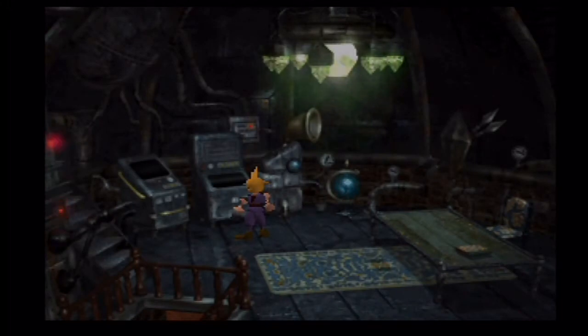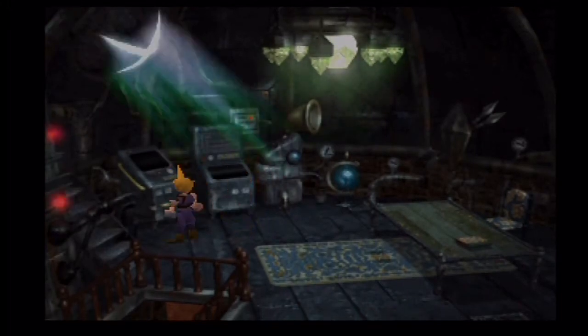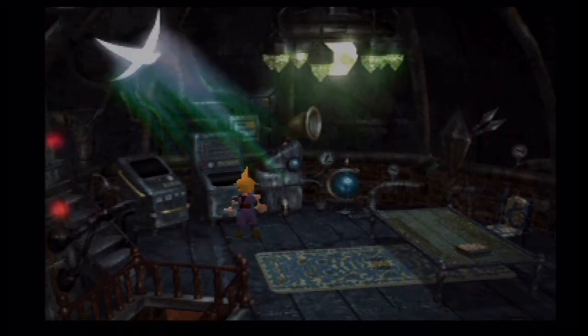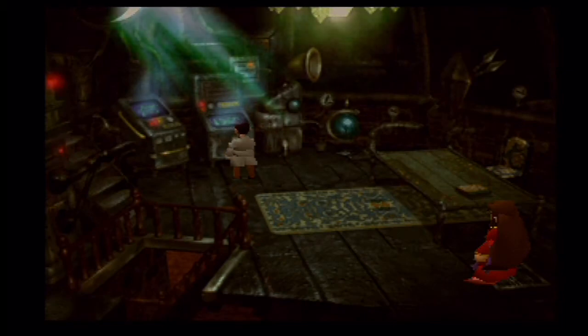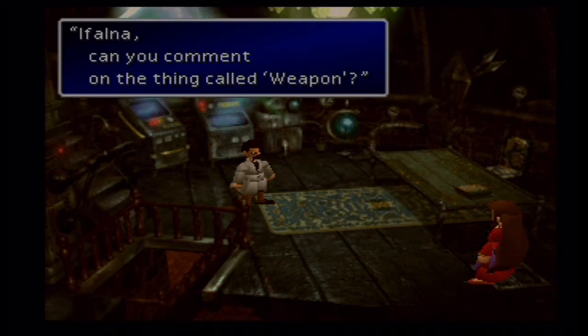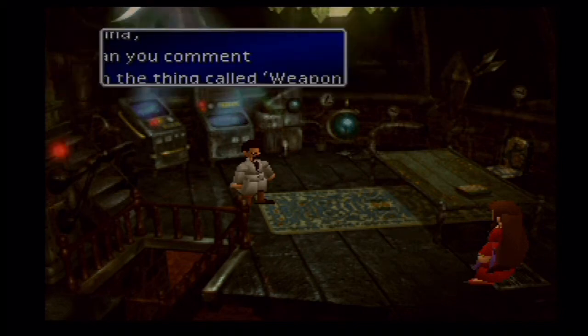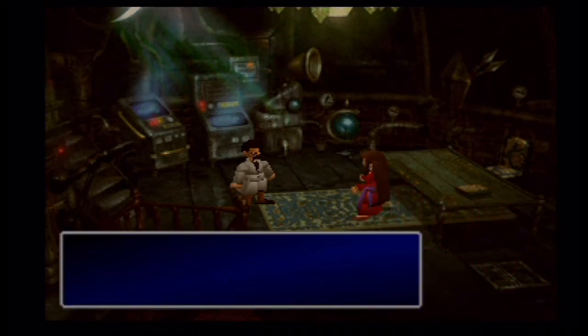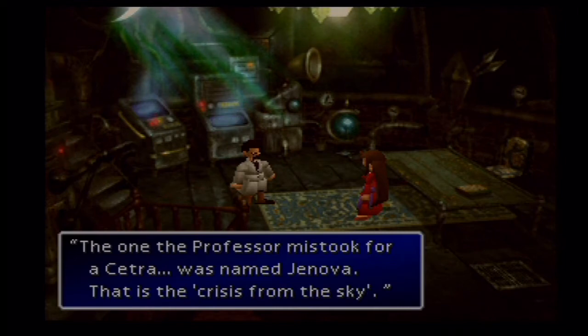So we can take a look around — there's a couple more videos in there too. What is Weapon? Alright, we got some more here. Ifalna, can you comment on a thing called Weapon? Yes, professor. The one the professor just described as a Cetra was named Jenova — that was the Crisis from the Sky. That was Jenova. The planet never had to destroy the Crisis from the Sky.